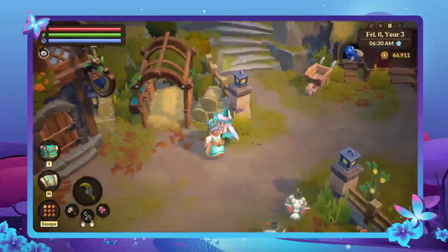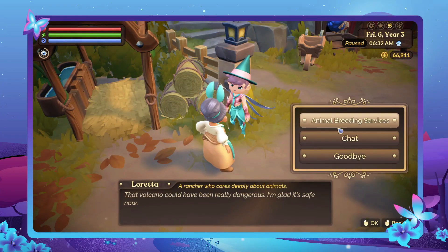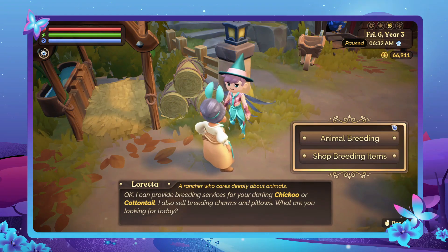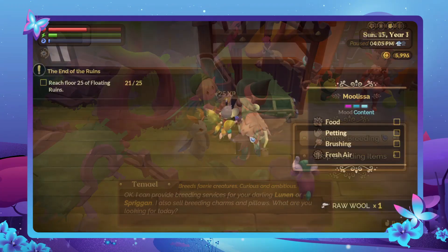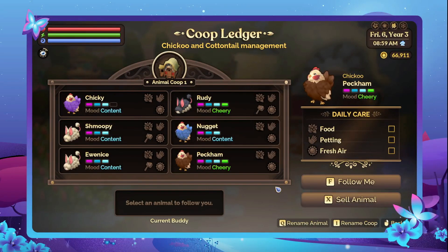After all of this happiness talk, you may be wondering just how to do that exactly. You'll want to breed your animals with their respective animal breeders. For chikus and cottontails, you'll visit Loretta. For namus and woollyhorns, you'll visit Patel. And for lunans and spriggans, you'll talk to Temel. Each animal starts out with three bars of happiness, which you can see when you interact with them. After each successful breeding, their happiness levels increase by one until you've hit the maximum of six happiness levels.